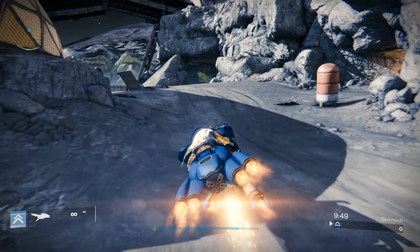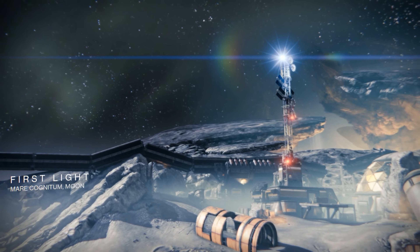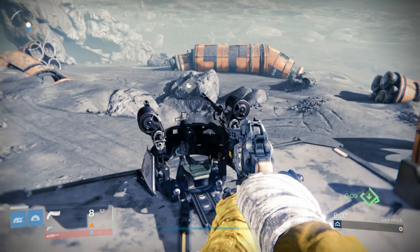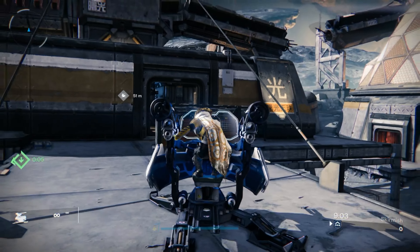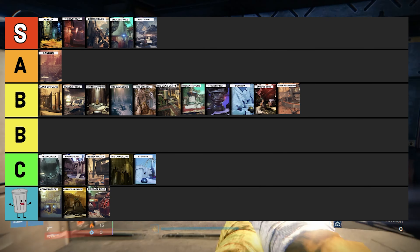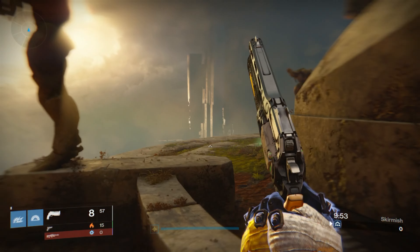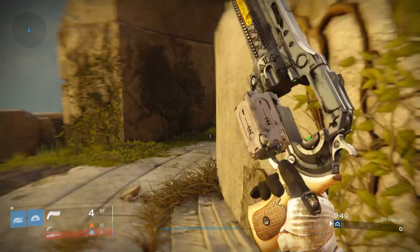First Light is the Moon map initially released in Destiny 1. It was great for game modes like Combined Arms with its built-in turrets and moon-like space bases — players really enjoyed something different from their usual PVP maps. This one easily sits in the S tier and I'd fight anyone who says otherwise.